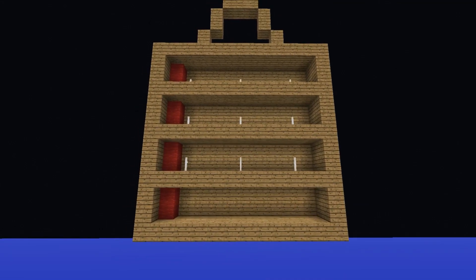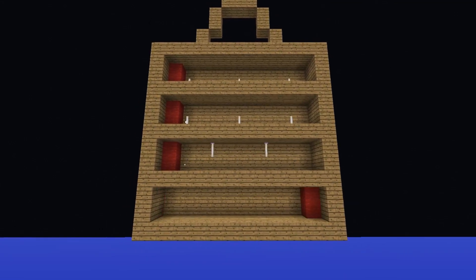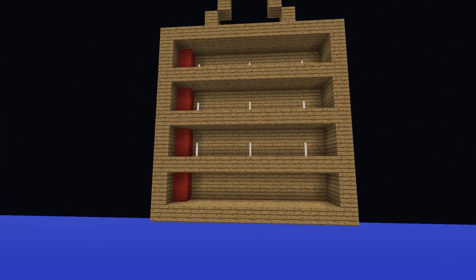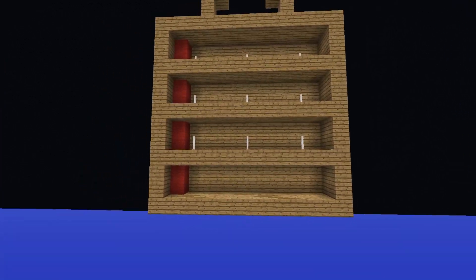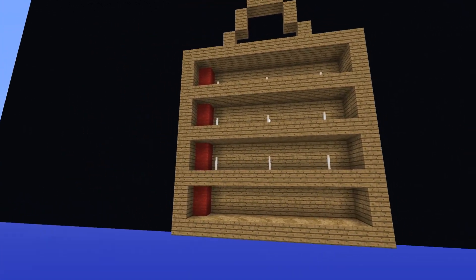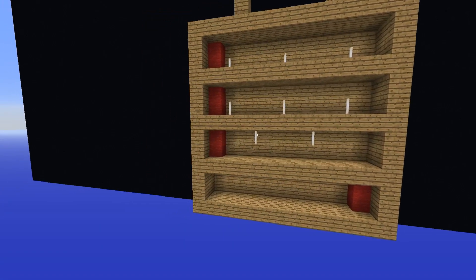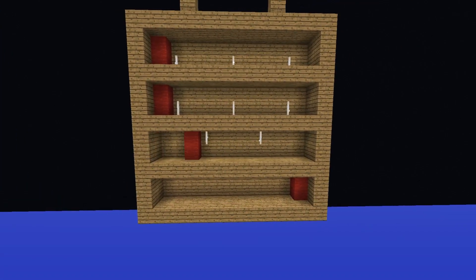This bottom layer here can move freely — in my version you do this by stepping left and right. You can see I can move this piece back and forth, and that adjusts which of the teeth are up and down in the second layer. By doing this I can now move this piece on the second layer once.